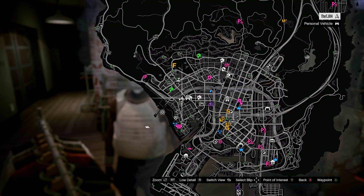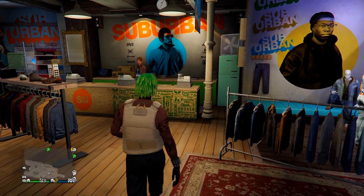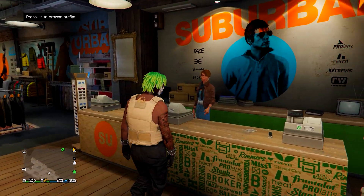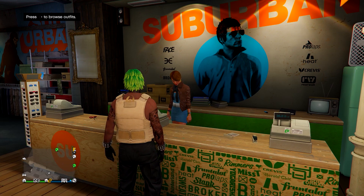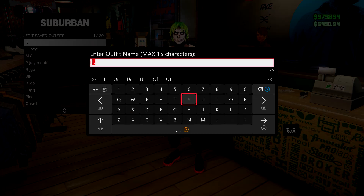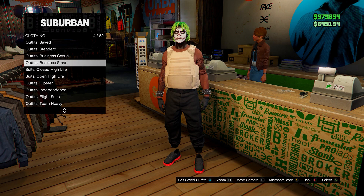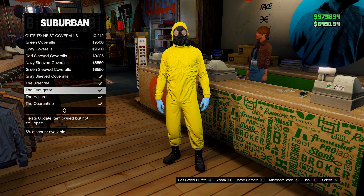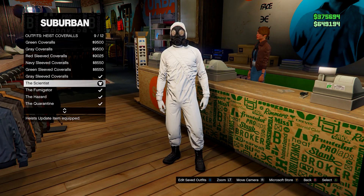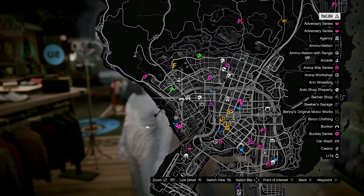From here, go save to slot number one. Then head down to outfits, heist coveralls. Equip any of the last four — any of these with a gas mask. Then from here, you can go to the telescope on the pier.